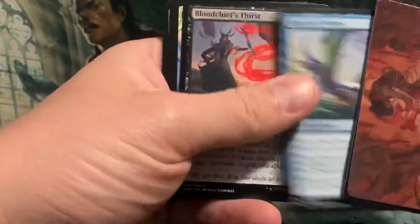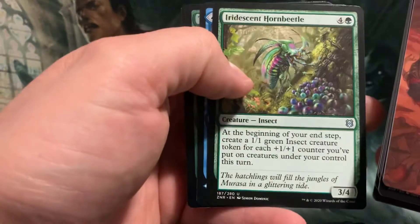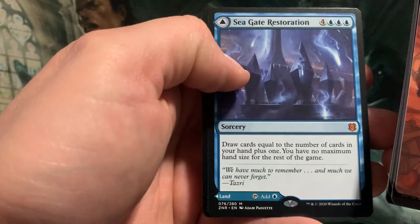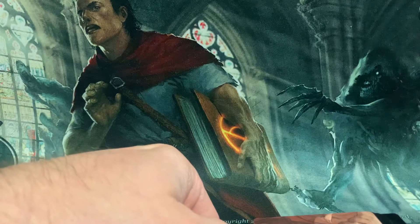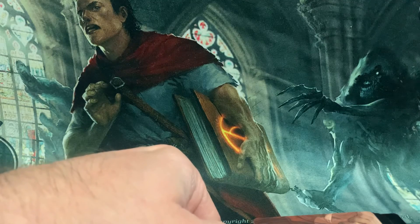Last pack. Aux Showcase. Seagate Restoration — draw cards equal to the number of cards in your hand plus one, and you have no maximum hand size. And it's a land! Well, I'm pretty excited about that Wrath of God — it's pretty cool. Unique. Thanks for watching everyone, stop by next time. Please don't forget to like and subscribe. I'll see you soon. Bye.